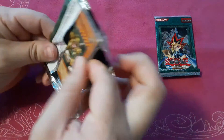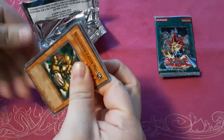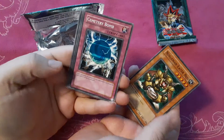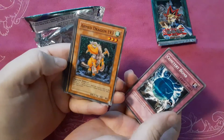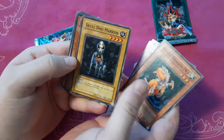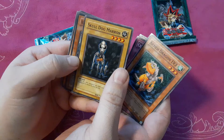Are you going to say the name? Yeah. It's not first edition either — I don't know if this comes first. Noleman Eaterbug. Sentry Bomb. Armed Dragon Level 3. Skull Dog Maron. I didn't even know they made that. That's cool.